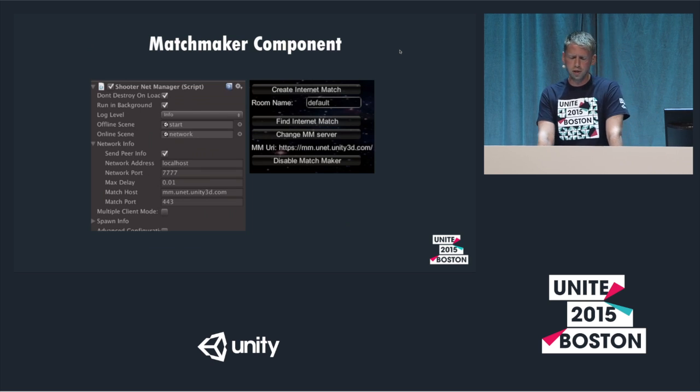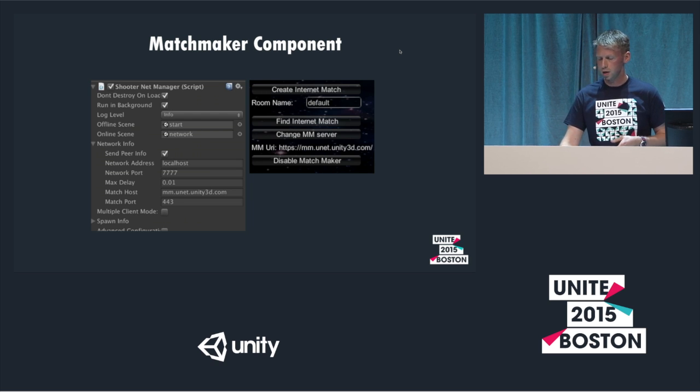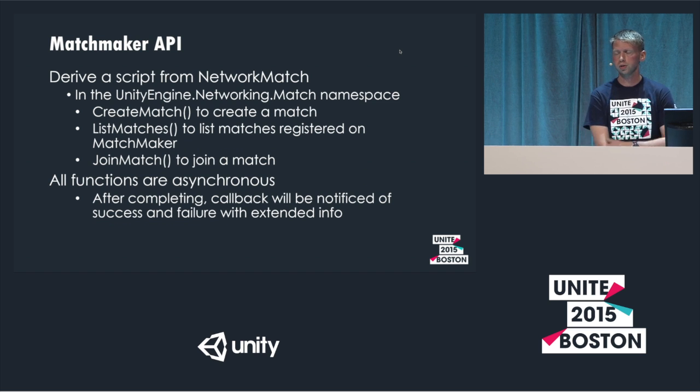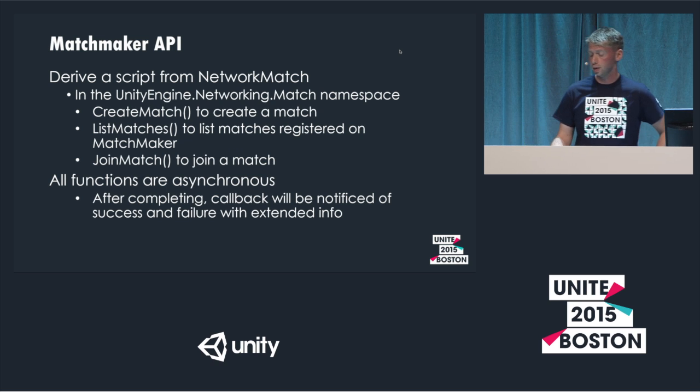We have the matchmaker component you can set up in the editor. The match host in configuration reflects as the URL you connect to for matchmaker — mm.unet.unity3d.com is our base URL, with several others available per data center. To use the API, derive a script from NetworkMatch, call create match to create a match, list match to list matches, and then use information from the list match response to join a match. All functions are asynchronous, running on coroutines with status callbacks after they're done — a boolean for success and a string for extended failure information.